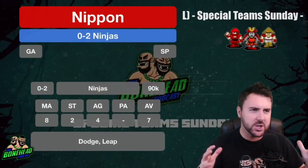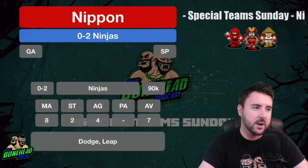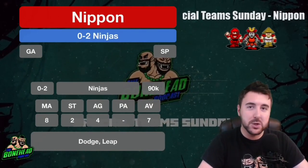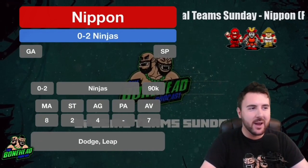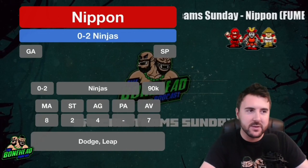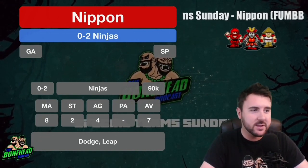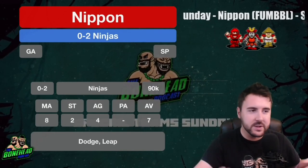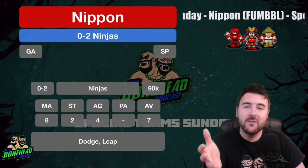For me it's all about the Ninja — two of them, 90k a piece. Movement 8, Strength 2, Agility 4, Armour 7. They come with Dodge and Leap. They are essentially Gutter Runners but they've lost a square of movement and get Leap instead. General and Agility means they can get Blodged real quick or go for other skills. Ninjas are fantastic.